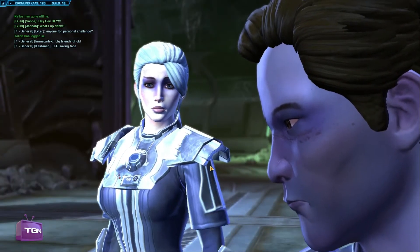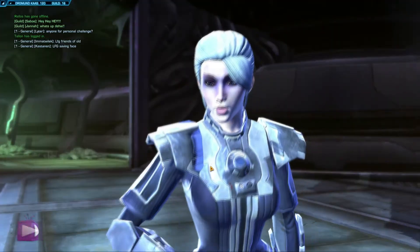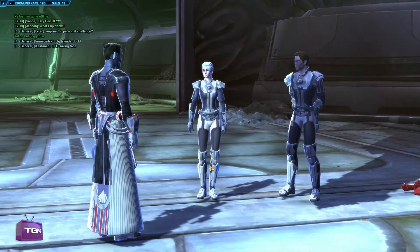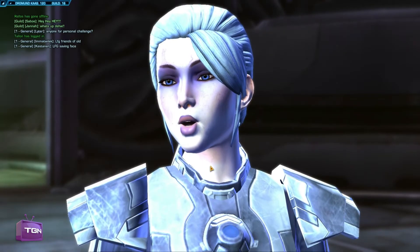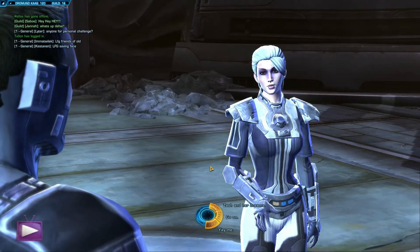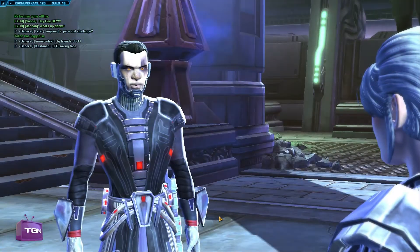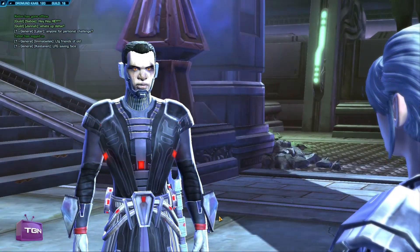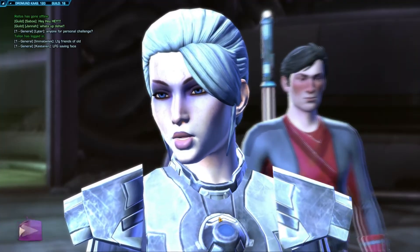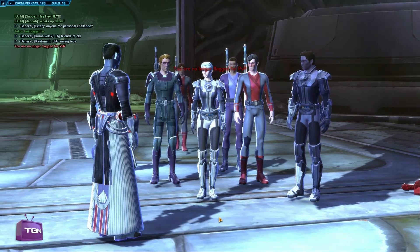One of the cool things as you're watching this cutscene: this is the end of Act 1, and at the end of it you become a Sith Lord. Also, Lord Zash joins up with Kem Val, which is really weird. And you get to choose a last name for your character.